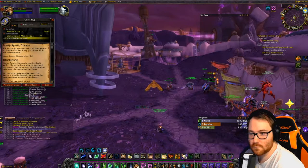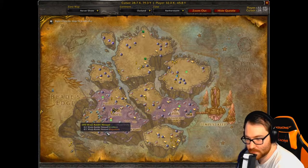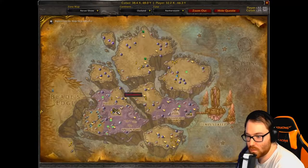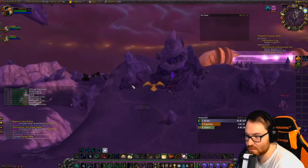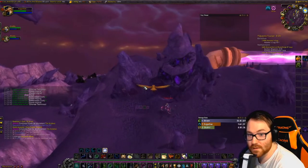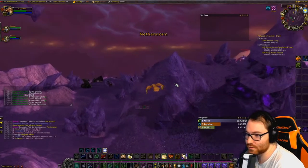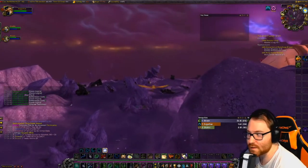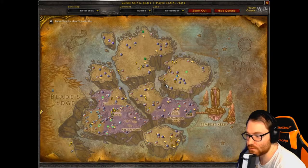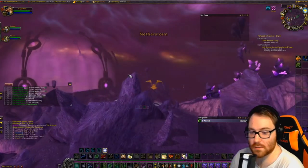After coming back to Area 52, you turn around and head back to exactly where you were to kill Warp Raider Nasad. Pretty easy — just fly over, fight him, get his item, and come back to turn it in. He's about level 69, not elite, so nothing too challenging.